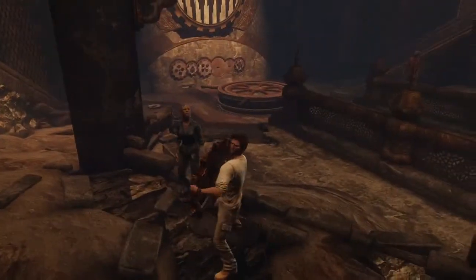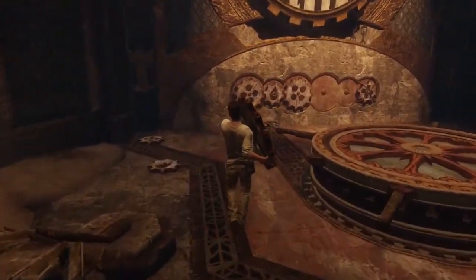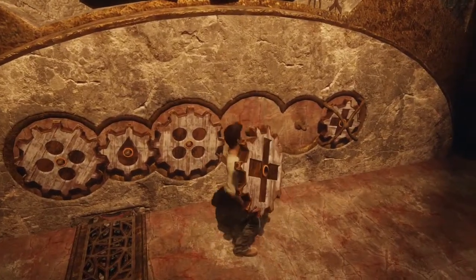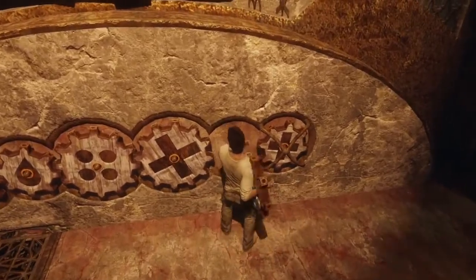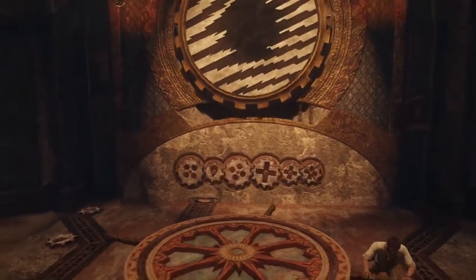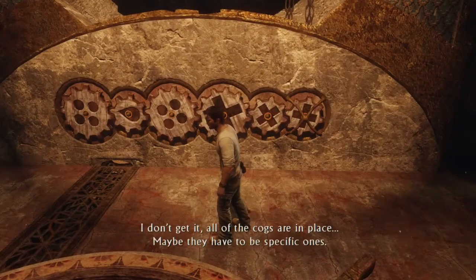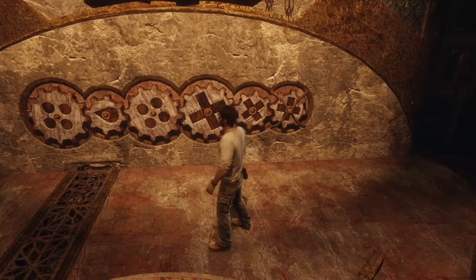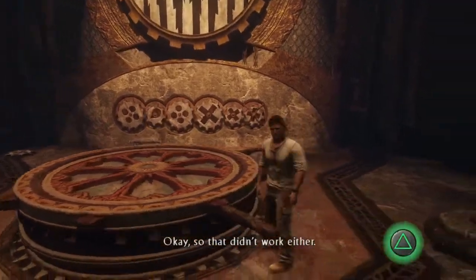Just slightly killed Elena right there. So this one's a cross. I'll put you right there, then put you right there. That should all work right? Okay, that didn't work. All the cogs are in place — maybe they have to be specific ones. That's worth a try. Let's see this again — which one moves? Those go the right way. Okay, so that didn't work either.